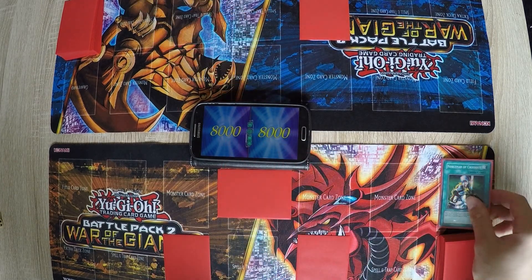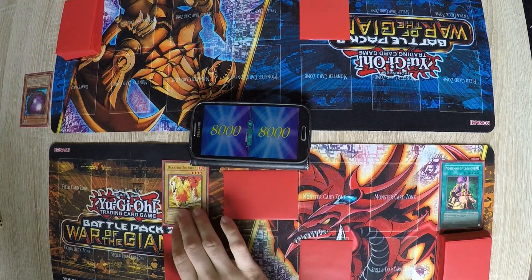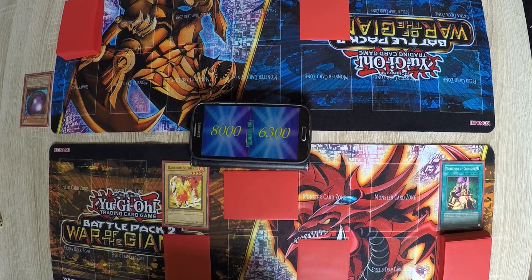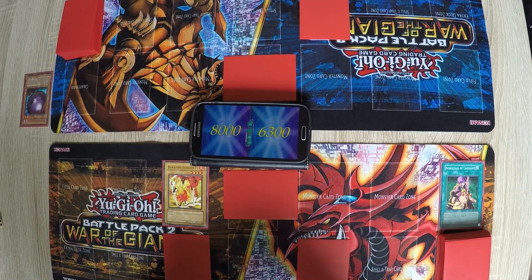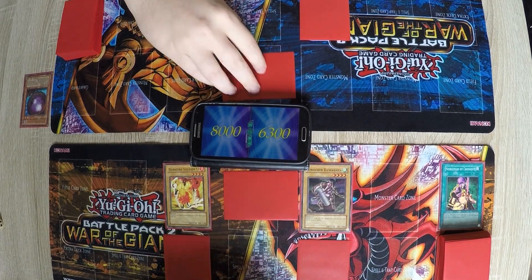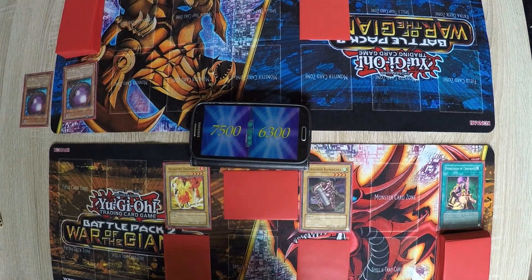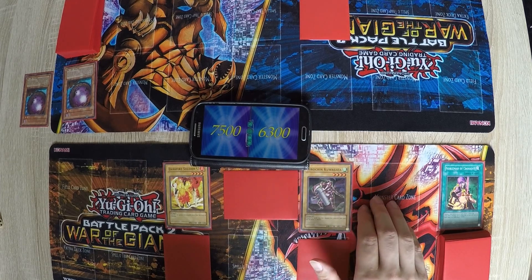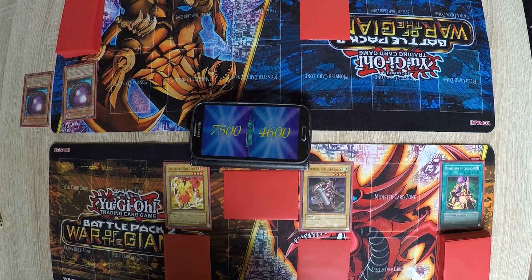I'll start again with the Nobleman of Crossout — it's a Giant Rat. Now summon the Dark Fire Soldier and attack you. Then it's your turn. Set another monster and pass my turn. I'll summon this bug dude. Attack with the Dark Fire Soldier — it's another Jam Breeding Machine, so that's 500. Somebody left a comment that you always draw all three Jam Breeding Machines if you play them. Now I'll take you directly.